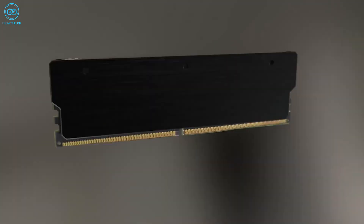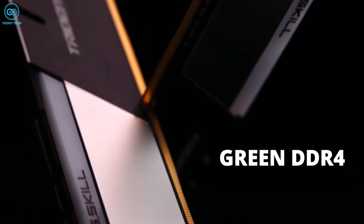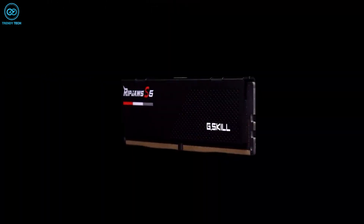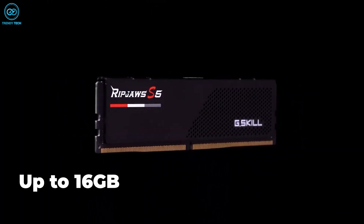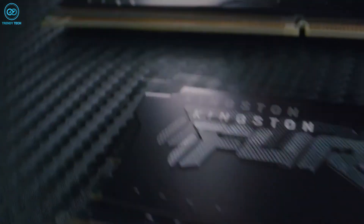Both DDR4 and DDR5 RAM come in color-coded PCBs for easy identification — green for DDR4 and black for DDR5 — and their internal specifications differ quite a bit. Current DDR5 modules go up to 16 GB per stick density versus 16 GB per module for DDR4, so DDR5 allows higher per-stick capacities, especially moving forward.